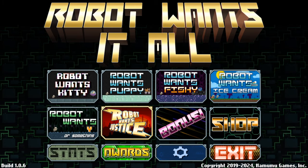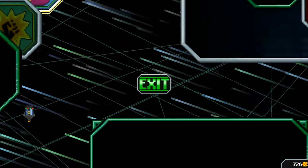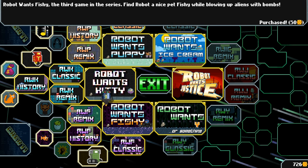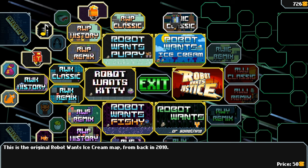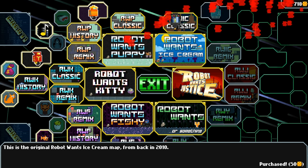Robot Wants It All. Hey there everyone, this is Alcal. I'm playing Robot Wants It All. Last time we escaped the tyranny of fish, so now we can move on to ice cream. We'll go ahead and get ourselves an ice cream classic, back from 2010.